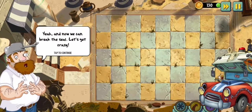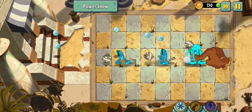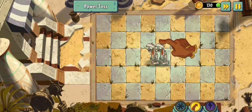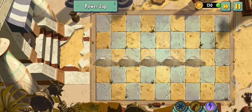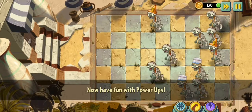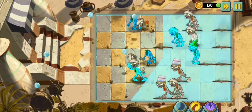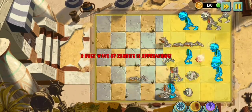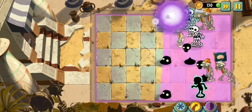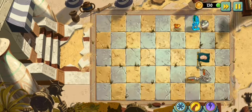Hey, you have some power-ups — I'll show you how to use them! Now we can break the seal. Let's get crazy! Power snow! Okay it's my turn now — power-ups! Woah, they just froze the zombie! Now have fun with power-ups. In this round I can only use power-ups. Electric shot! Power snow! Those power-ups look really good.